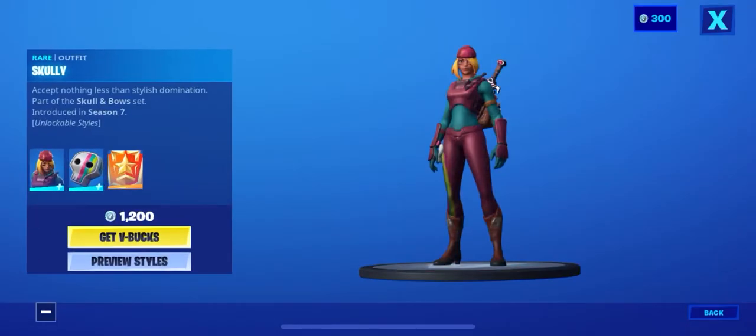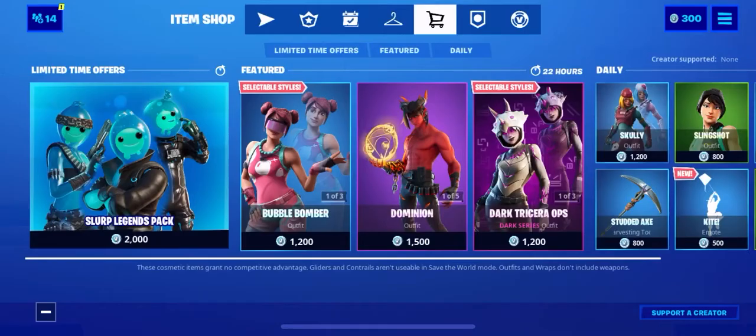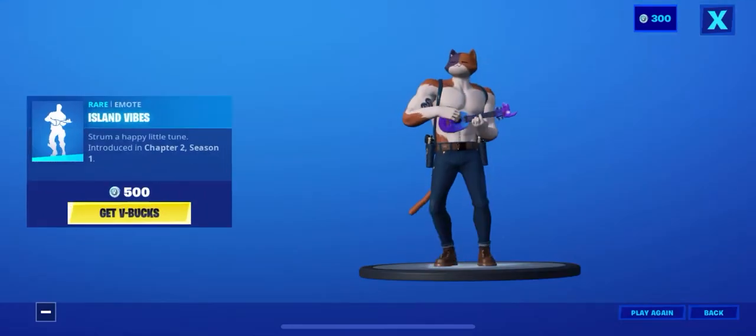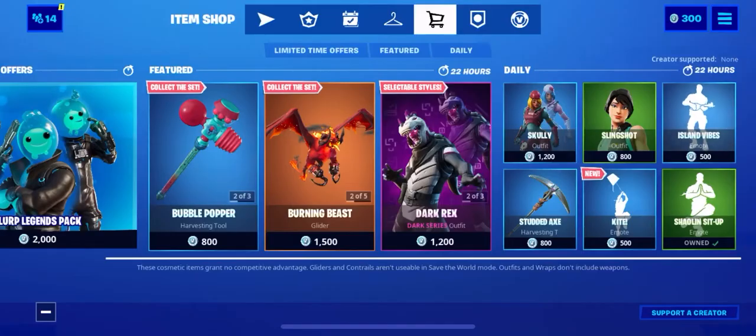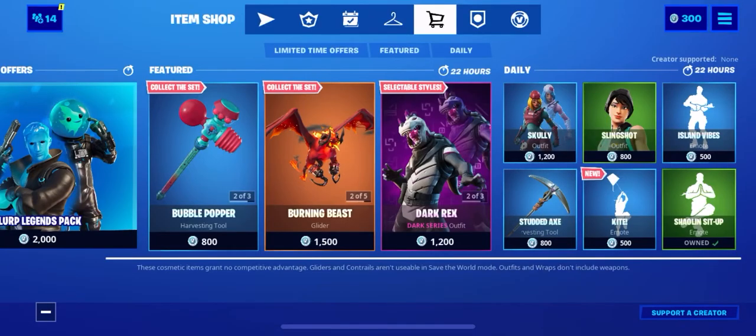Alright, Scotty is back — comes with the back bling Scotty Sasho, and the challenges where you guys can get the style. Stingjohn is back — iron vibes. I like that emote. Alright, the Studded Axe — eh, my least favorite in my opinion. And the new emote, Kai.